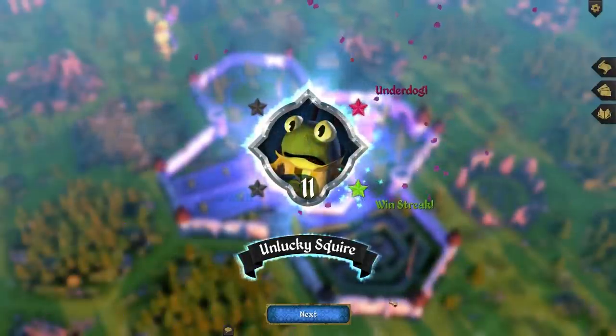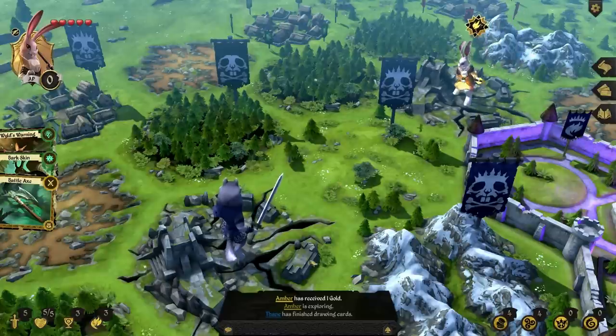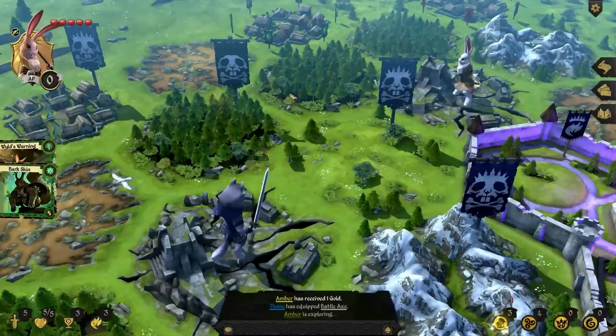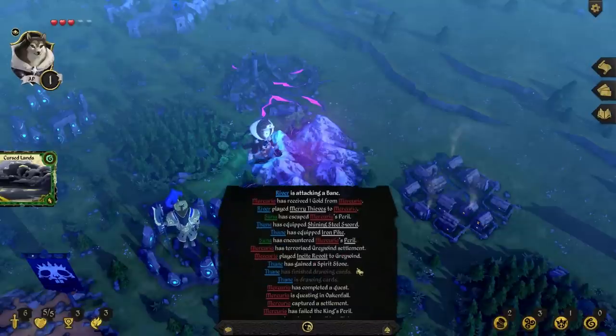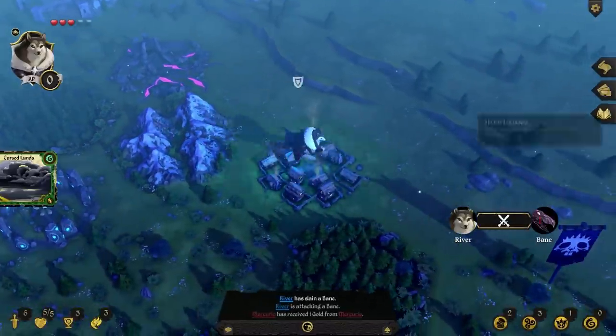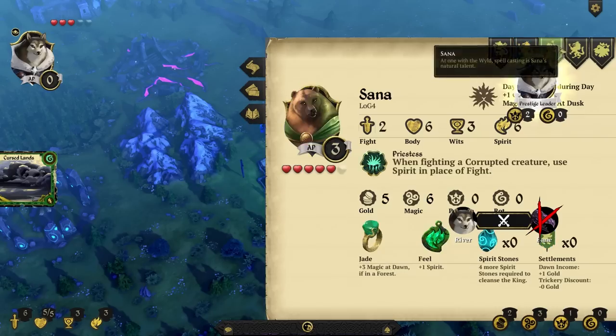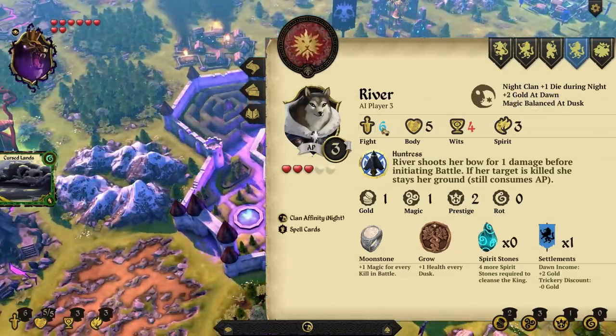Remember, unlike AI, humans won't move instantly. As your opponents take time on their turn to take actions, maximise your chance of victory by gathering information, playing cards, planning your next turn, and of course, use the chat tree to communicate vital information and strike fleeting allegiances.